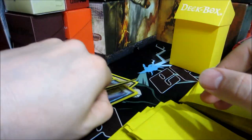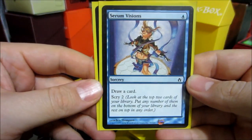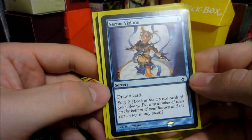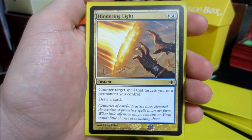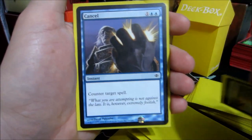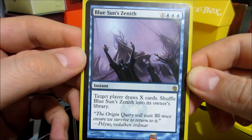A pair of Divinations — sorcery, draw two cards for one blue and two colorless. And then three Serum Visions — pretty straightforward, draw a card for one and you can scry two, looking at the top two cards in your library and putting any number on the bottom, the rest on top in any order. More instants: Hindering Light — blue and white, counter target spell that targets you or a permanent you control, and you draw a card. And then some Cancels — one colorless, two blue, counter target spell. And a Blue Sun's Zenith — X colorless and three blue, target player draws X cards, then shuffle Blue Sun's Zenith into its library.